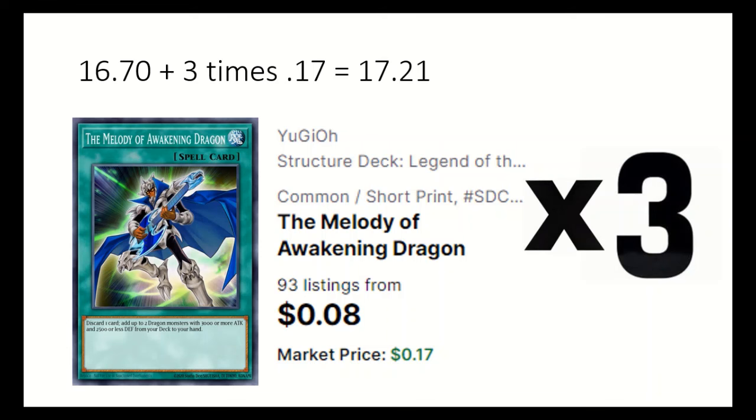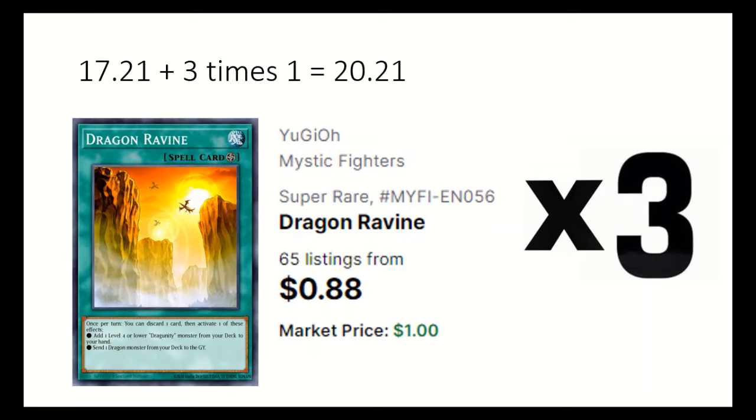3 Melody of Awakening Dragon discards a card to add up to 2 dragons with 3,000 or more attack and 2,500 or less defense. 3 Dragon Ravine discards a card to send a dragon from deck to grave.